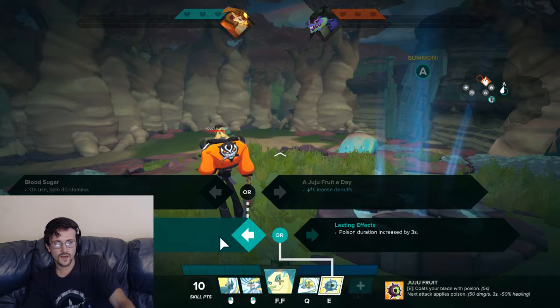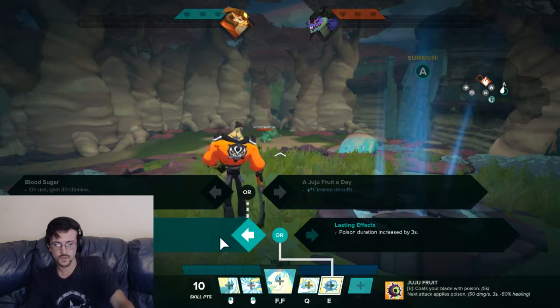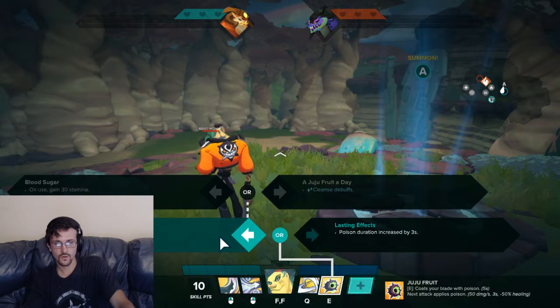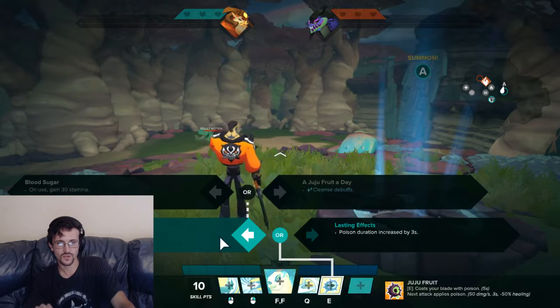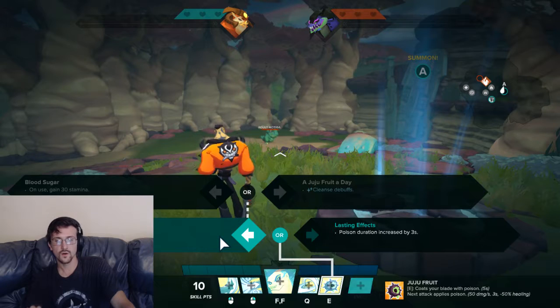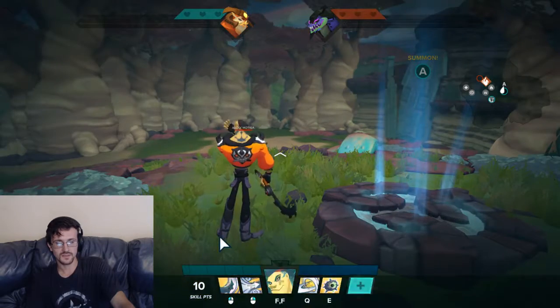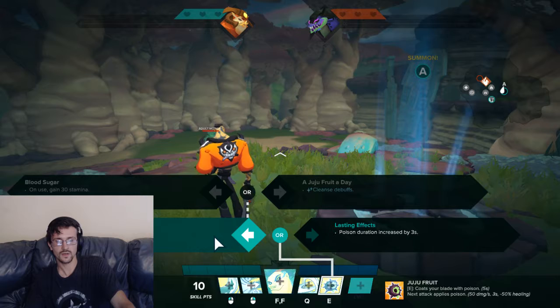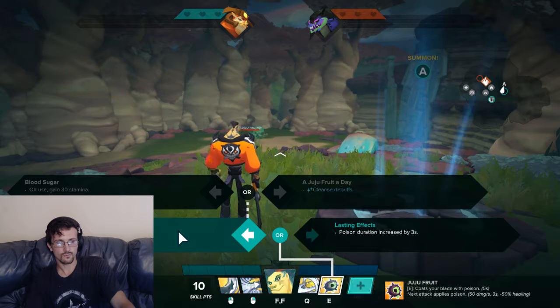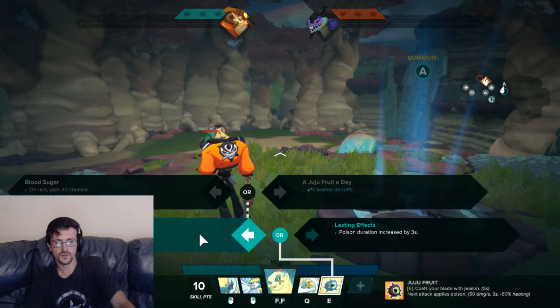For damage options we have Blood Sugar — on use gain 30 stamina to continue your assault — or Juju Fruit a Day which cleanses debuffs. If they have a high CC team, regardless of damage, I think you still want Fruit Sugar into Juju Fruit a Day — because Ramzi's health pool isn't immense, larger than an assassin's but not large enough to just dive in recklessly. If they have high CC, go with the cleanse. If not, Blood Sugar works if you prefer the mobility approach.